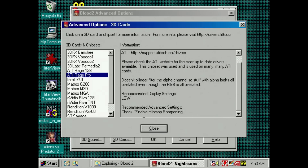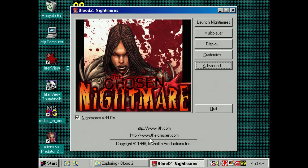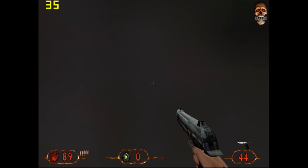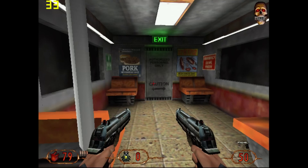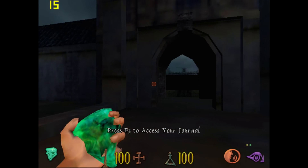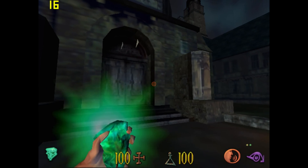This is Blood 2, again the GOG version. The game provides information specific to your 3D chip — clicking on ATI Rage Pro it mentions enabling Mip Map sharpening as well as load details. The game runs at 640x480; with details set to high performance drops noticeably. This is Clive Barker's Undying, the GOG version at 640x480. We're getting very low fps, and even with everything set to low it only runs a little better — this game is just a bit too modern for this graphics card.